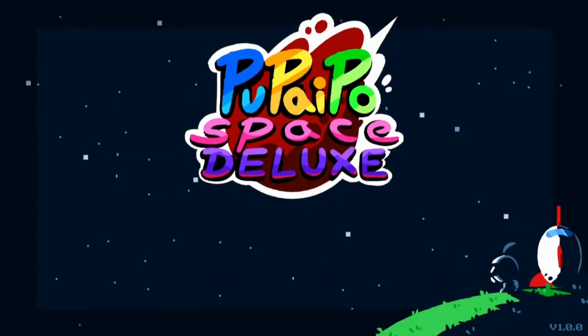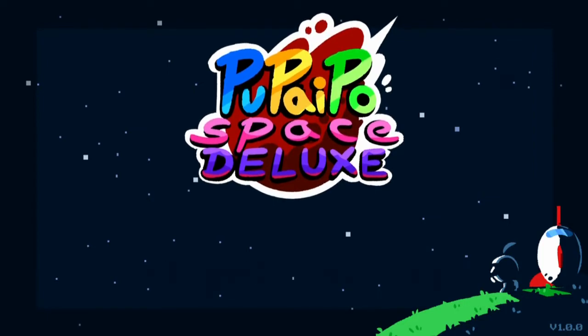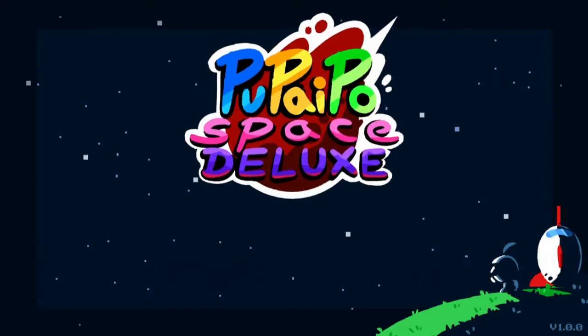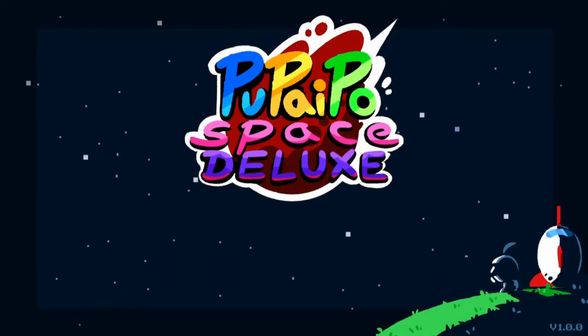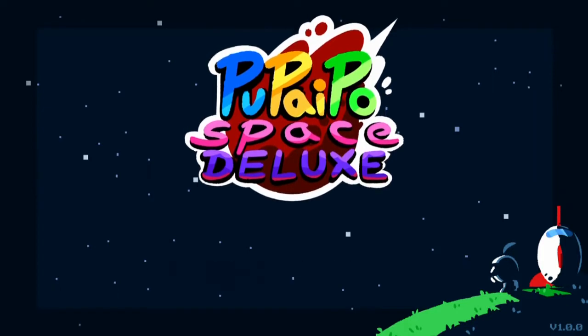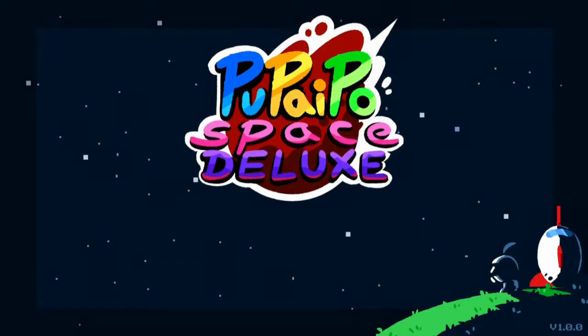Hello and welcome to Fataris's Kitchen, I'm your host Chef Fataris. It's time with Scam for Shoot'em Up Saturday, and on the menu this Saturday we have Pupai Po Space Deluxe, a cute twin stick shooter where you're seeking a legendary space pizza. What kind of taste will it have? Let's get cooking and find out!